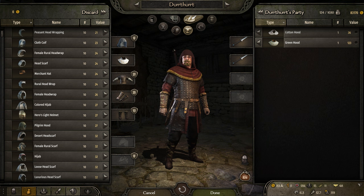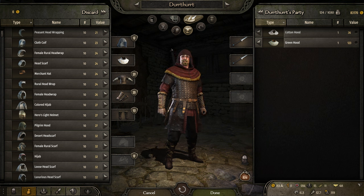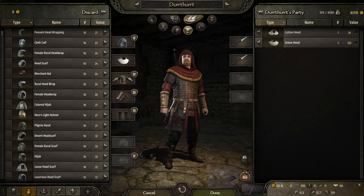Hey guys, it's Hiro. Somebody asked me to talk about the gear that I wore while walking through the towns. Someone referred to it as an assassin set.